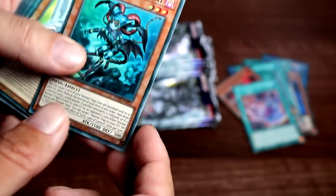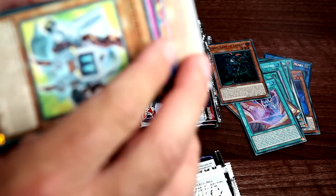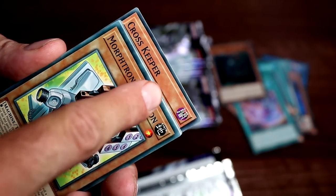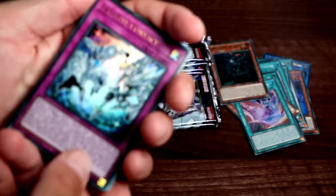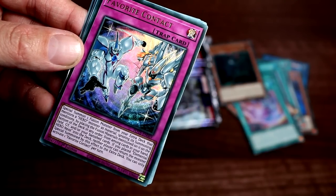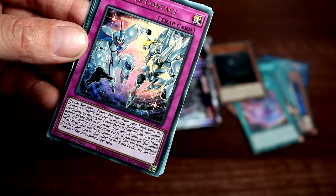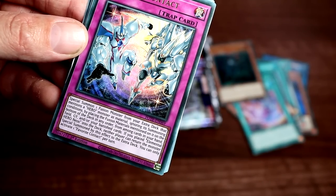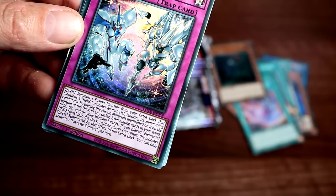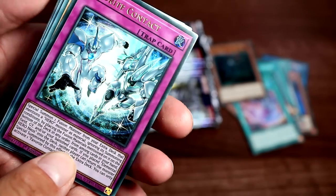And then it does other stuff — pretty sweet. Just before we get into that, can I just note that they're different colors — what's that about? We've got ourselves an ultra rare: Favorite Contact! Awesome. Special summon one fusion monster from your extra deck that mentions a hero monster as material, ignoring its summoning conditions, by placing fusion materials mentioned on it to the bottom of the deck from among the cards in your hand, field, graveyard, and all your banished cards. If you placed Elemental Hero Neos into the deck, neither player can return the monster special summoned by this effect to the extra deck.